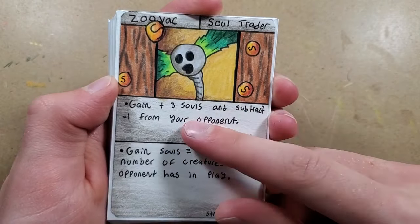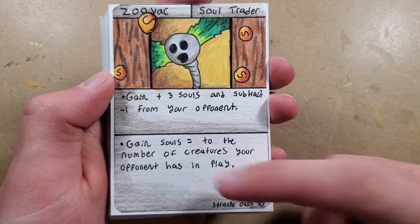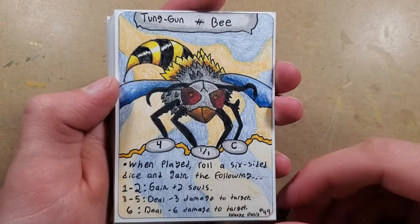No one's really used this next one except for Gadolinium - he actually built a deck around stealing your opponent's souls. This one says gain plus three souls and subtract one from your opponent, or gain souls equal to the number of creatures your opponent has in play. This card will definitely be a lot better as more strategies come out.